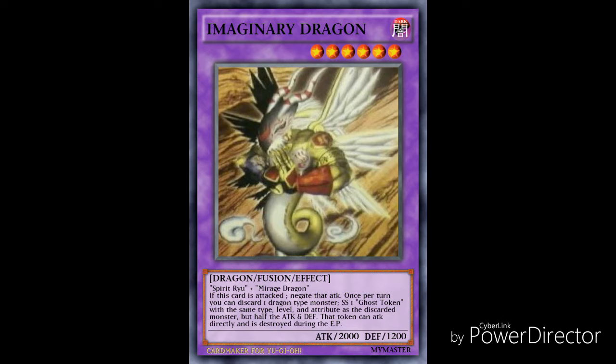Today's Fantasy Find is brought to you by Trade Cards Online, username my master. This card's name is Imaginary Dragon. It is a level 6 dark attribute, dragon type fusion effect monster with 2000 attack and 1200 defense, and it requires Spear Ryu and Mirage Dragon in order to fusion summon it.